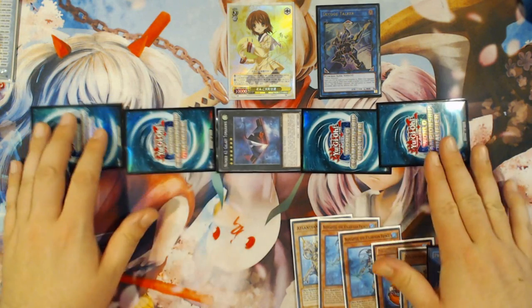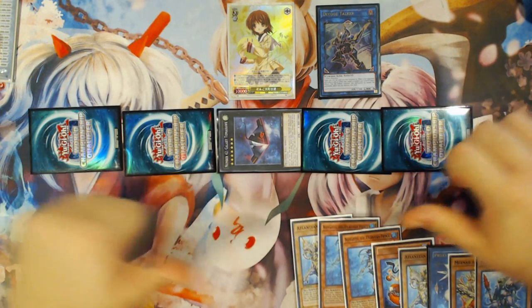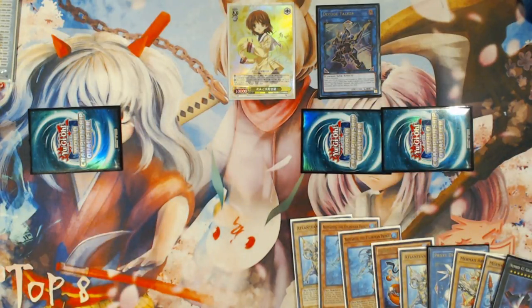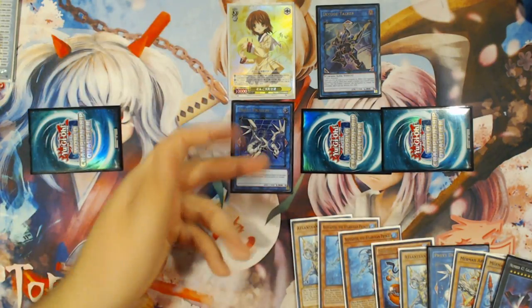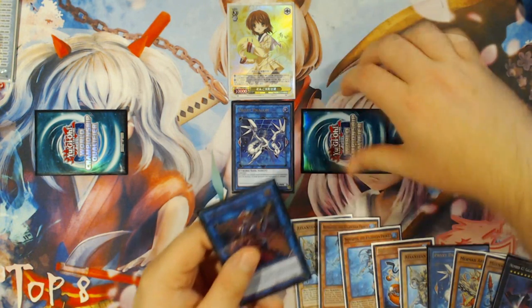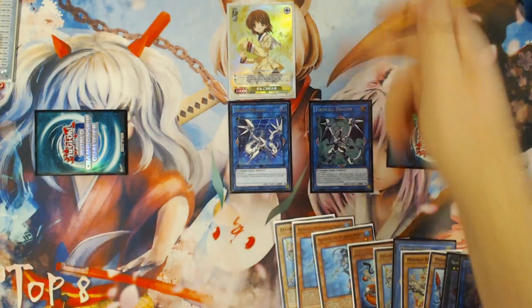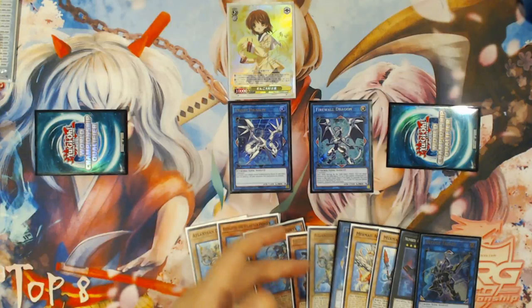You literally Scapegoated turn one — that's good. From here, since you still have this zone opened by Decode Talker, you're going to Link away with Galaxy Tomahawk and a token into your second Proxy Dragon in the center of your game map. No matter what side you're working from, Proxy Dragon will end up in the center — that's just the best outcome. Then you're going to Link with Decode Talker and one of the tokens into a Firewall Dragon in the zone that Proxy Dragon points to, vacating your extra monster zone. So from here, you have seven Waters in Grave.